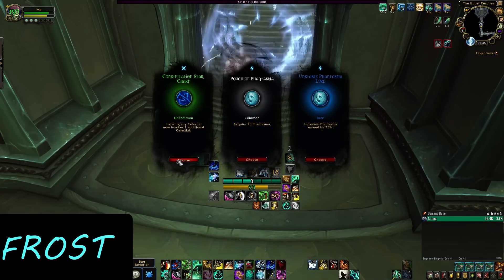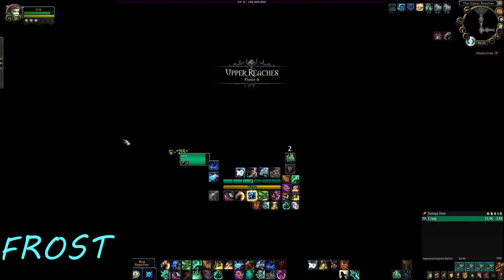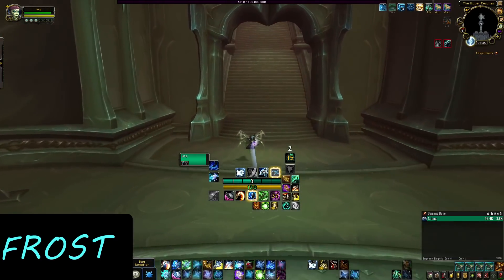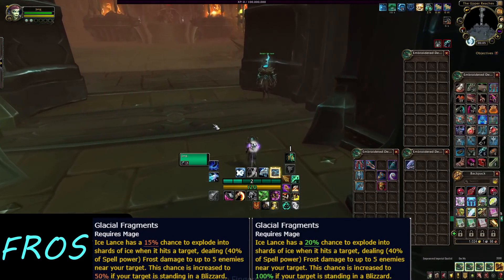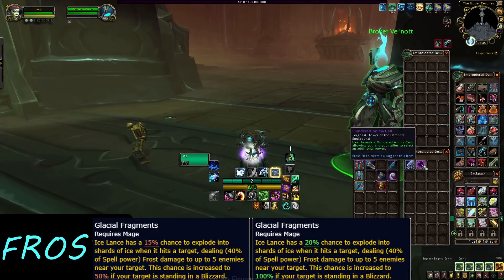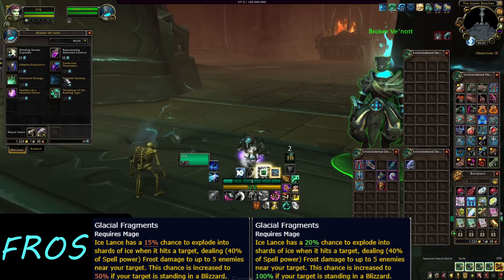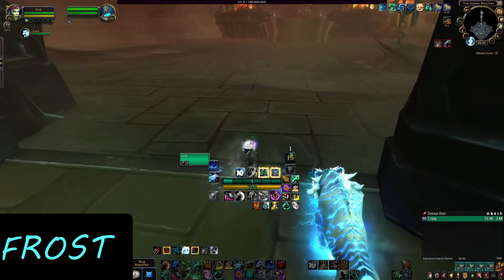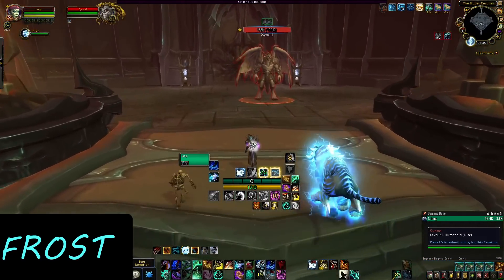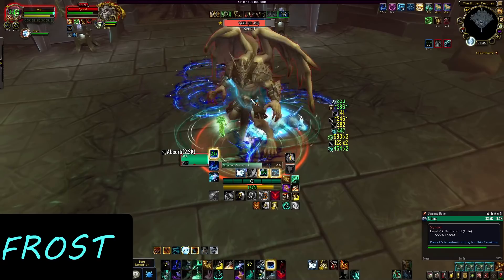On a slight positive note in this mountain of nerfs, let's finish with a glass half full — as a preview to the next video for specs with the most buffs. The only buff for Frost Mage: Glacial Fragments. Now Ice Lance, instead of having a 15% chance to blow up in AoE and a 50% chance of blowing up inside Blizzard, now has a 20% base chance and a guaranteed chance to blow up in AoE inside Blizzard. And taking Splitting Ice and doubling your Ice Lances will actually make both of them blow up. Frost Mage is still one of the strongest ranged DPS specs in the game, by the way, despite these very heavy nerfs. So take it easy, you're doing just fine.